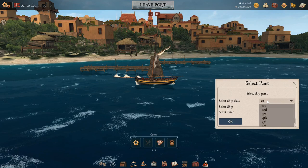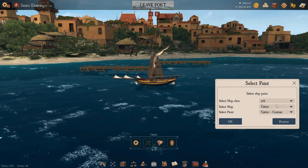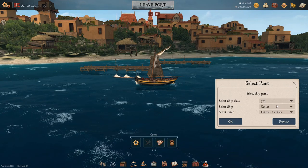Let's just get into it. First up, we'll select the seventh ranks, and the first ship that comes up on the ship list is the cutter.